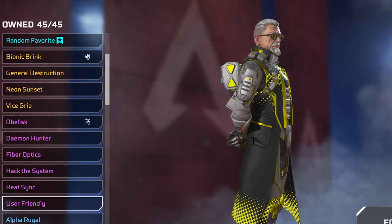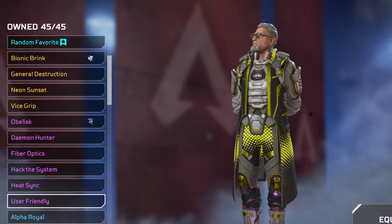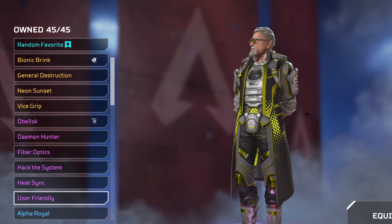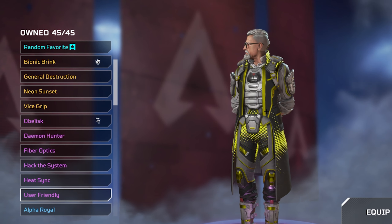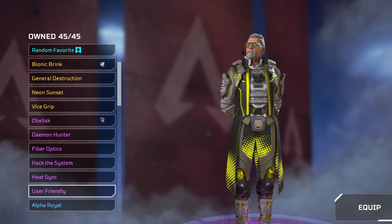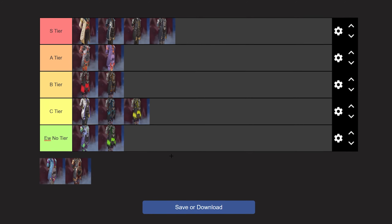Next is User Friendly. It's not great — I don't really like the colours, but this is more an issue with the epic template skins they put on the characters. I do kind of like the strips on the skin, it looks quite nice, but the pattern itself I'm not the biggest fan of. I think I'd actually prefer if it went down rather than up. With that said, it's definitely going in C tier.